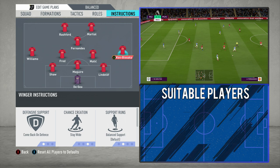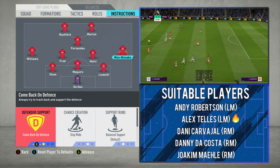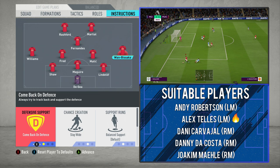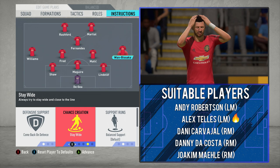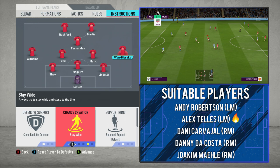Moving on to the two full-backs: have them both on comeback on defence. As you'll see in the gameplay, it works effectively — they'll bed into a back-5 when they need to, so you won't have open gaps. What you'll find is they will just get further forward, and that's what you need them to do because they're the ones creating the width. On chance creation, have them staying wide as well — they're the out-ball when you're going wide, essentially as close to the touchline as possible. When the opposition are in possession, they'll come narrow and bed in closer to the rest of the team.